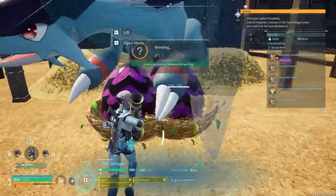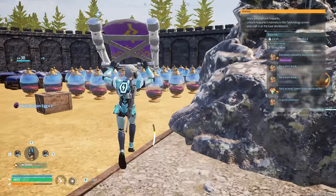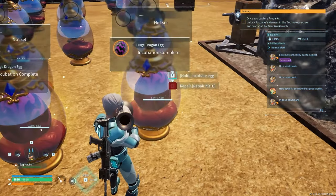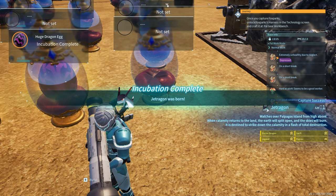If you guys don't know how breeding works, it's really not that complicated. The parent has an increased chance of basically giving the child the trait that it already has. You need to find two parents — one needs to be a female, one needs to be a male.